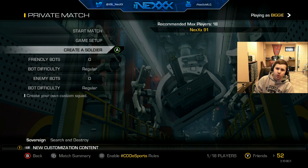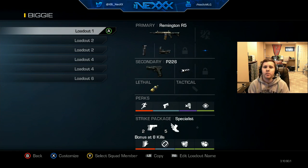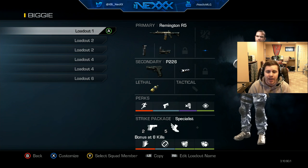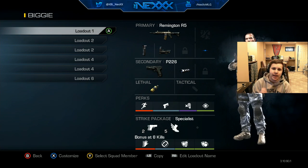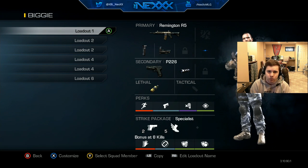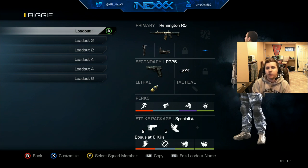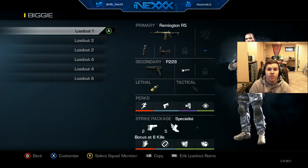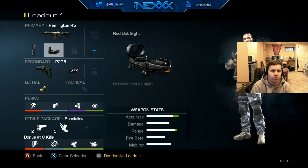First and foremost, it's really really important — you always want to have at least one AR class, and you always want to have it in loadout number one so you can sprint with an SMG and then switch to an AR. As long as loadout one is the fastest class to switch to, 99.9% of the time you're going to want to run with an SMG then switch to an AR, not vice versa. So I always want to have the Remington on top, or whatever AR you prefer.